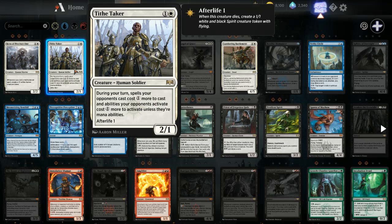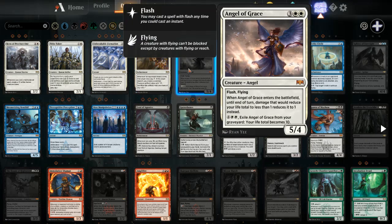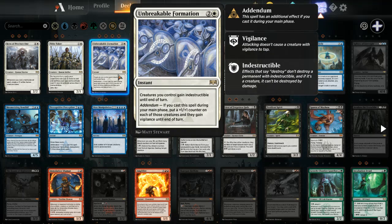Here's the other thing about your wild card choices: if you like, say, Angel of Grace and you have an angel theme that's working really well, go for it. I'm just thinking these are going to be cards that will stick around for a while. My number two card for the white set is Unbreakable Formation — one of my favorite cards of the new set. For three mana, creatures you control gain Indestructible. That alone is nice protection, but if you cast it during your main phase, you put a +1/+1 counter on each of those creatures and they gain Vigilance until end of turn.